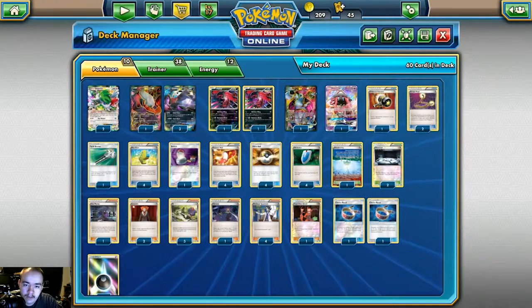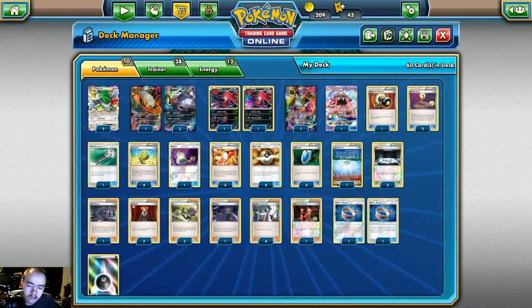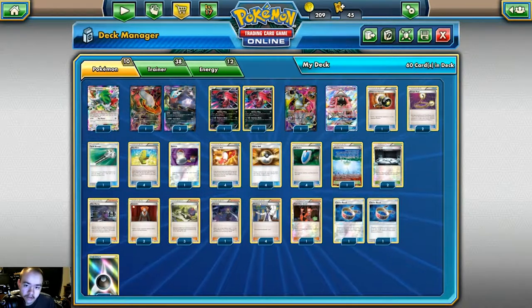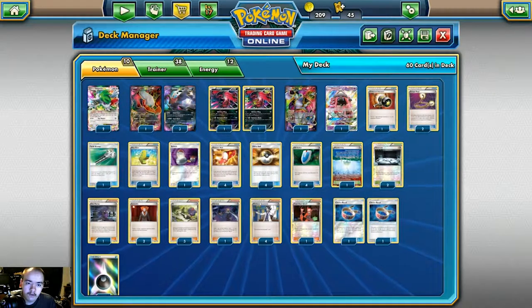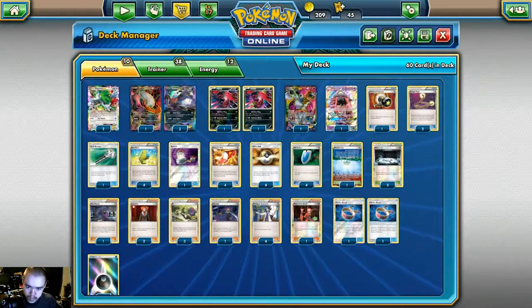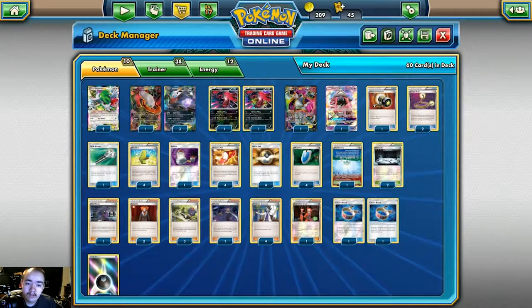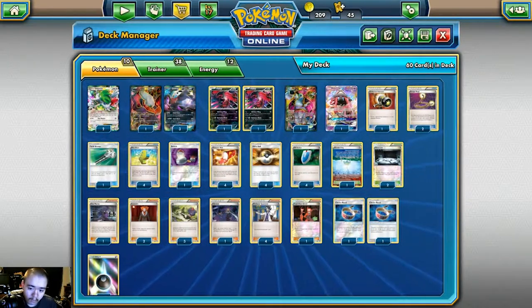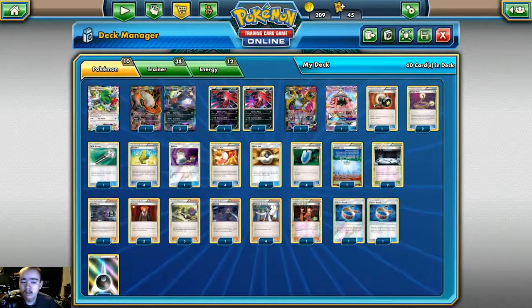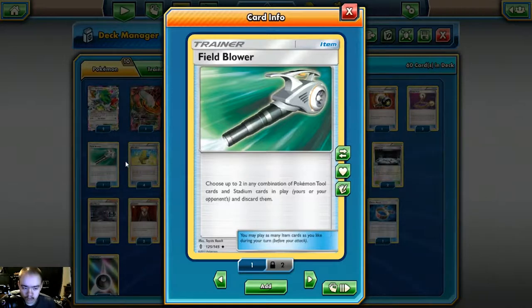What's going on guys, BatsyChon here back with another decklist video on TCGO. Today we are looking at Turbo Darkrai post-Guardians Rising. Turbo Darkrai has always been a strong deck; it didn't really get a whole lot of new tools added to it with the exception of Tapu Lele, but it also got hit pretty hard because of things like Field Blower, which discards your tools and stadiums.